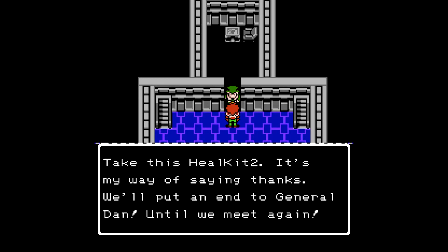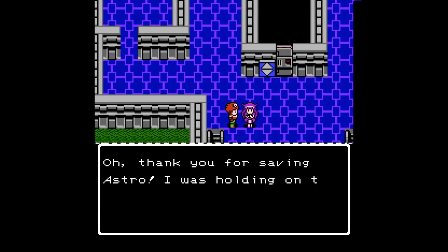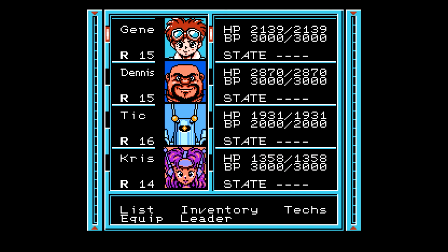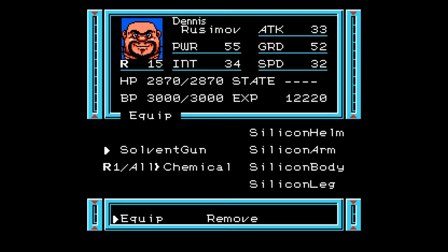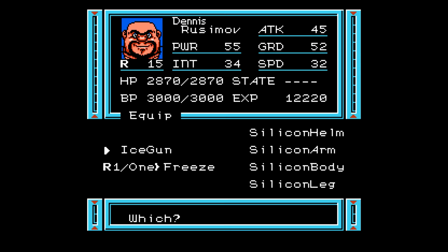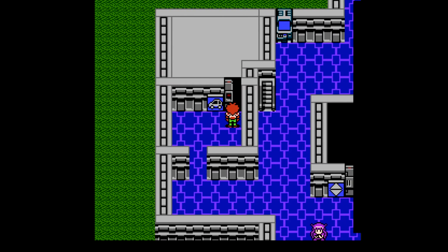I still have business in this town. None of your business. Take this heal kit too — it's my way of saying thanks. We'll put an end to General Dan. Until we meet again. Got a heal kit too. Thank you for saving Astro — I was holding on to this, please take it. Got a solvent gun. Let's see if that's an upgrade. Ice Gun's still the strongest.